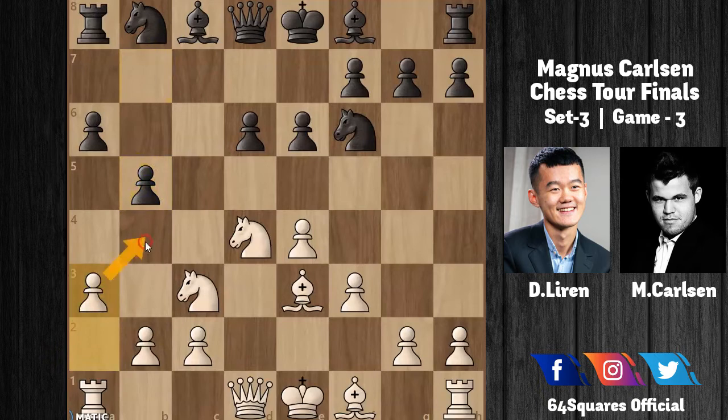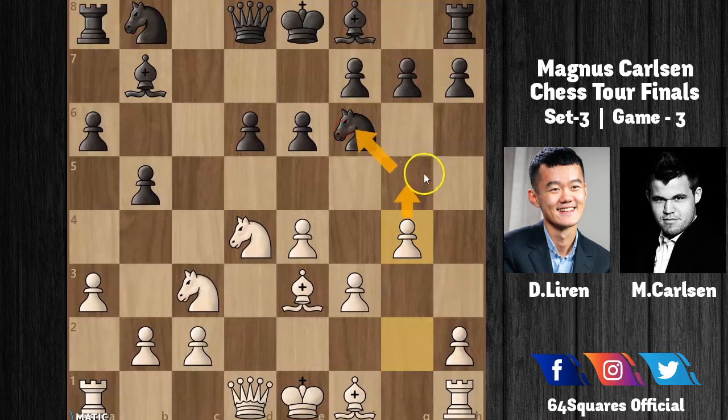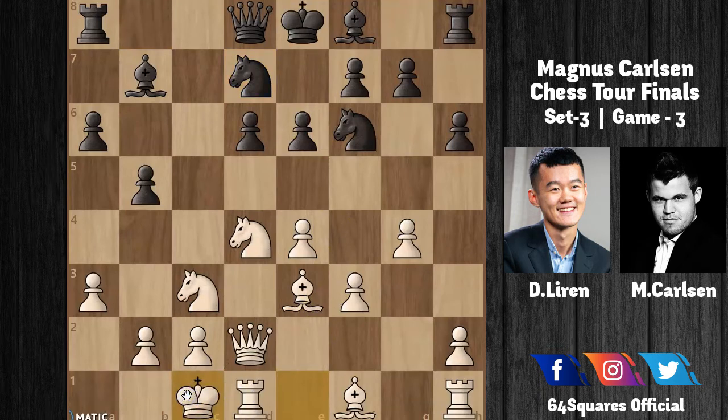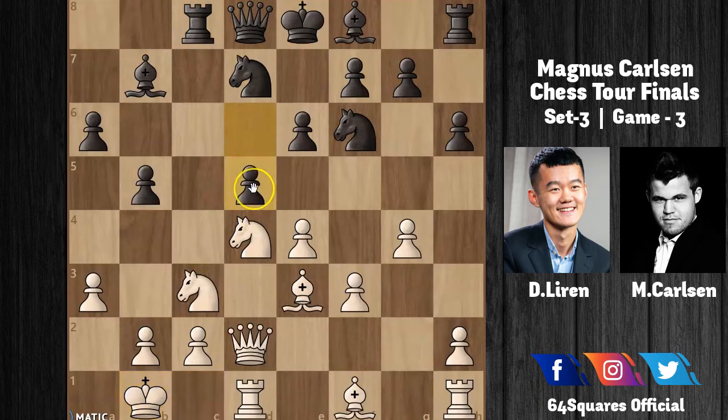Now f3 and b5 — Carlsen is preparing for b4. Ding plays a3 stopping b4, then Bishop to b7 and g4, preparing to play g5 and attack the knight. After h6 by Carlsen, Queen to d2, and Knight to bd7 developing the pieces, Ding goes for queenside castling. Carlsen responds with Rook to c8, getting a semi-open rook file, and the prophylactic move King to b1 secures the king.